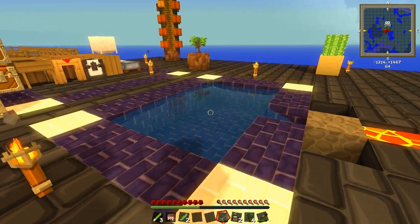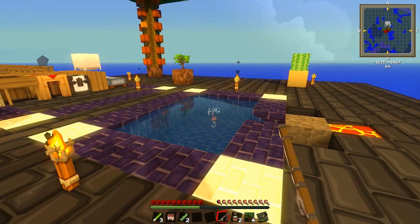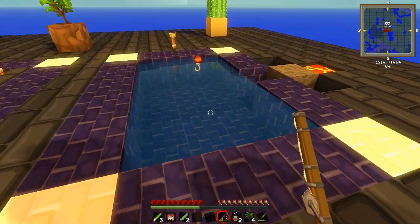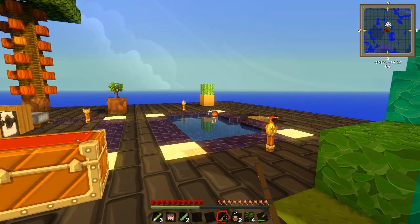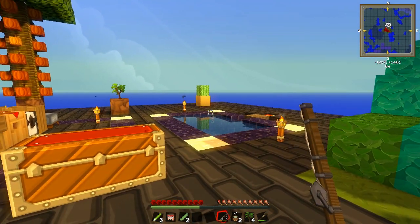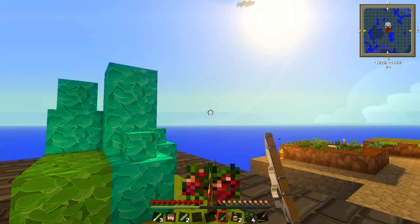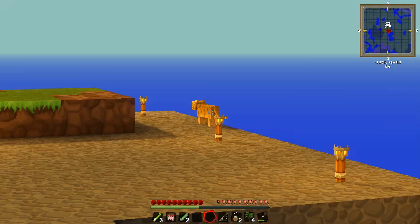I think we should also try deepening this pool — just go there with a pickaxe off episode and lower it, because I think just lowering it would make it a lot easier to fish in. I'm not sure if the fishing rod is working or not — it's hard to tell if that's a visual glitch. Maybe between episodes I'll try and fish and try and get that cat to be our friend.